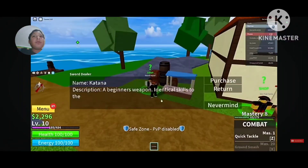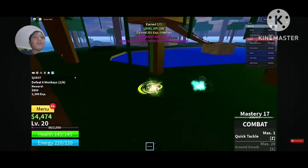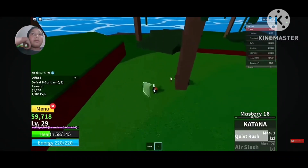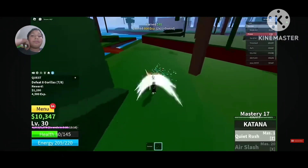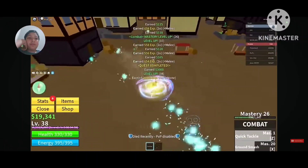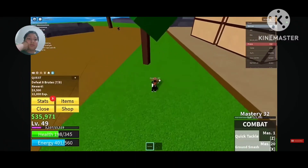He bought a katana at the sword dealer first before heading to Gorilla Island. The level is going so fast, but he made it faster using the free XP. After defeating the monkeys he heads straight to his cousin and defeats them as well. He skips the gorilla king to save time and earn on quests. He started going to Pirate Island around level 35 and got to level 40.